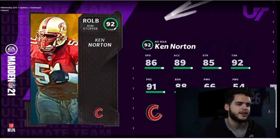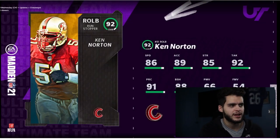Ken Norton Jr. is a read-up linebacker. He cannot pass rush, he can decently run stuff, and has decent speed — not my type of outside linebacker.